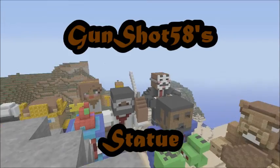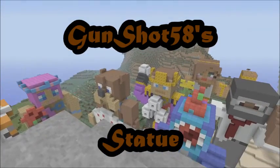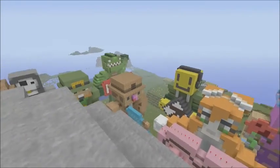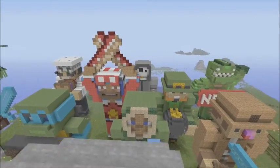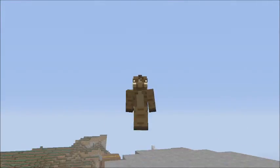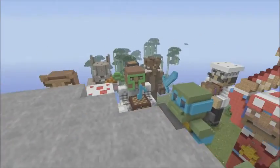Hey cake lovers, xnate360 here, and today we are back with another statue on my MCXBLA statue map. Today we're doing someone pretty cool — he's got a gun in his name — his name is Gunshot. Yeah, woohoo, Gunshot today! His statue is actually pretty cool, it's right over here.